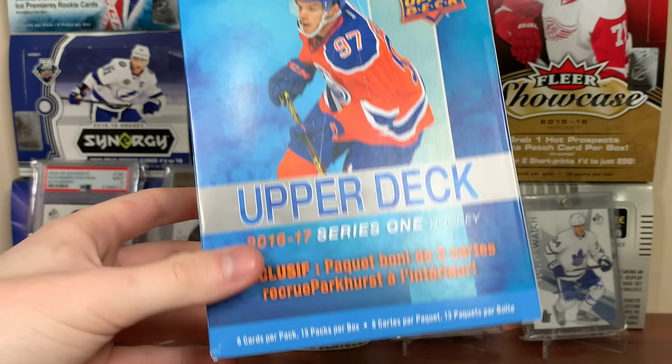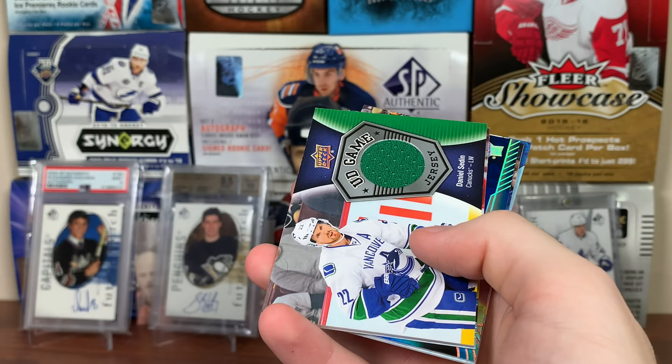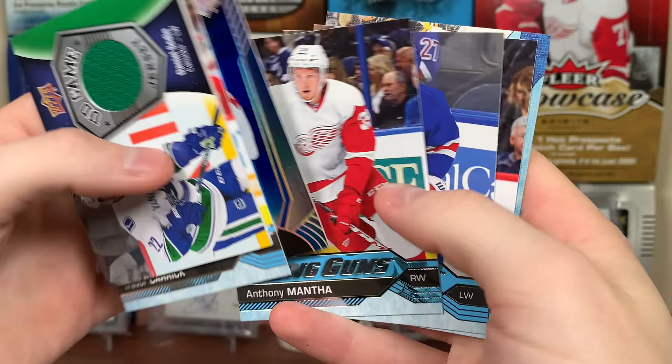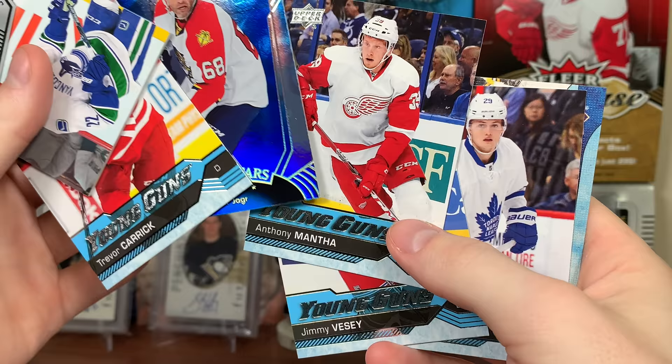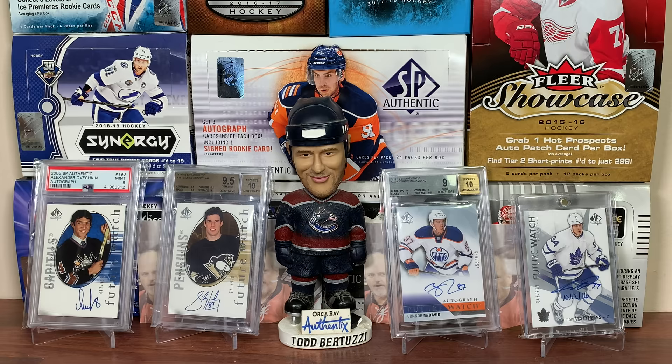The hunt continues. There's another mega box of 16-17 Series 1. It's a lot easier to stomach one of those at a time, so probably moving forward I'm just going to do one at a time so I don't get too mad. Honestly, if I opened two and didn't get them, I'd be pretty aggravated. But we probably made our money back with Mantha and Willy, so it was a pretty good, solid break. Got an extra Young Gun — not bad at all. Stay tuned for more breaks to come. Thanks for watching — I'll see you guys later.